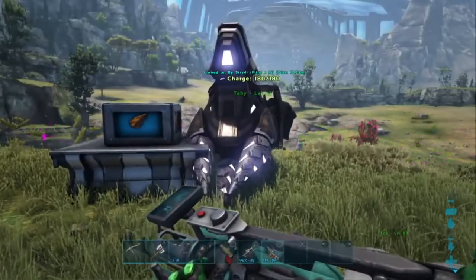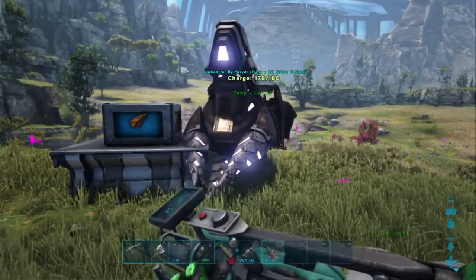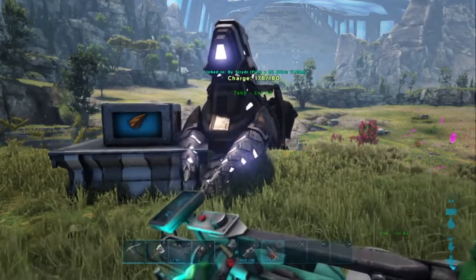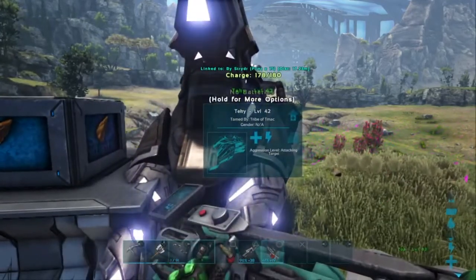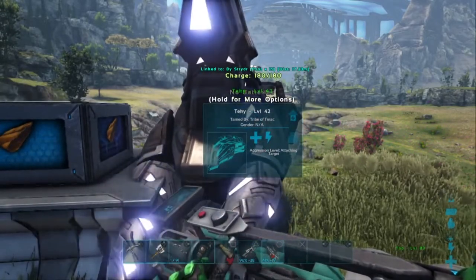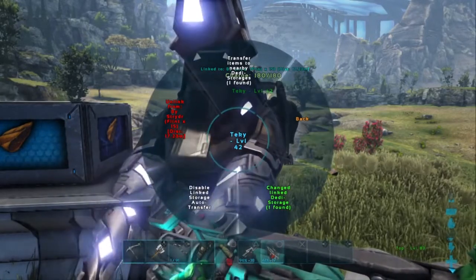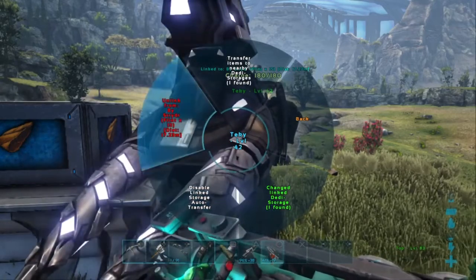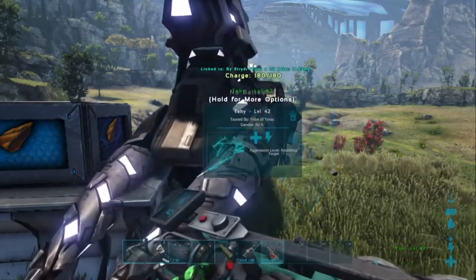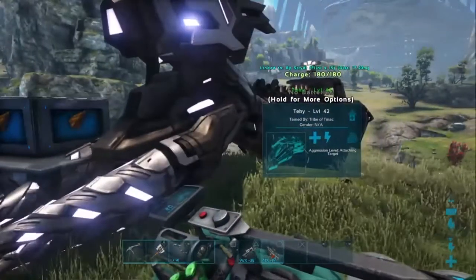So you just go around and collect whatever resource you want — just have the Tech Strider follow you so you're never out of range. It's that simple: that's how you connect a dedicated storage unit and a mining drill to a Tech Strider. Make sure you have the resource detractor rig on your Tech Strider, or it will not work. If you want to disconnect it, just come up to the Tech Strider and click 'Disable function from a nearby mining drill.' And if you want to stop transferring, go back into the dedicated storage menu and click unlink. Or you can change to a different dedicated storage unit as well.